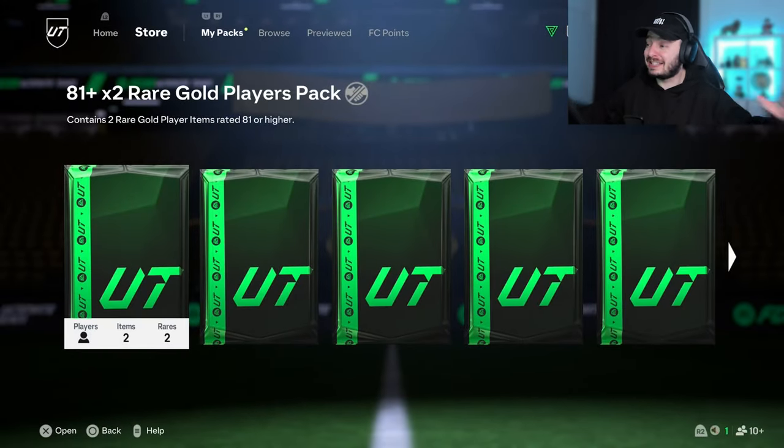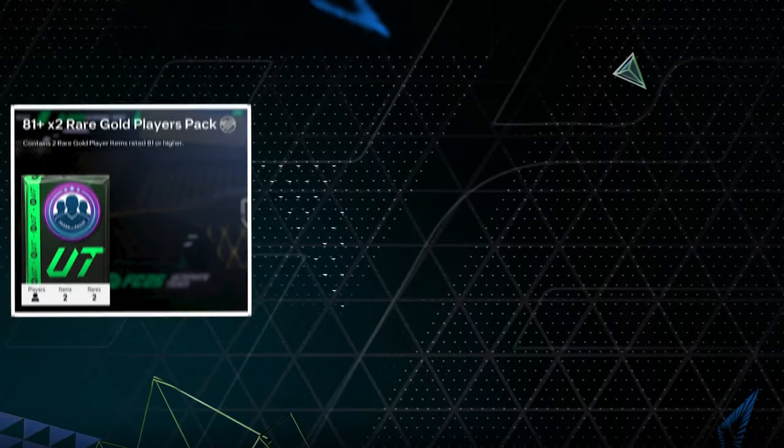Let's start with the SPC packs. I made 50 of them — a total of 100 times an 81 plus player. Can we get something good for the first pack? That's a no. Before we continue, let me know in the comments how many walkouts you think I get from the SBC packs and the store packs. Let's see who is the closest, and don't cheat.